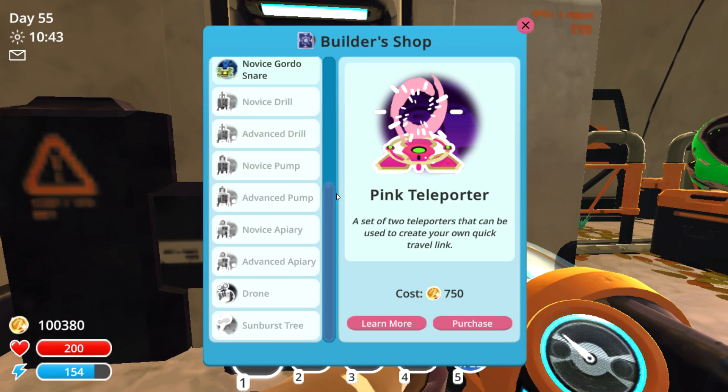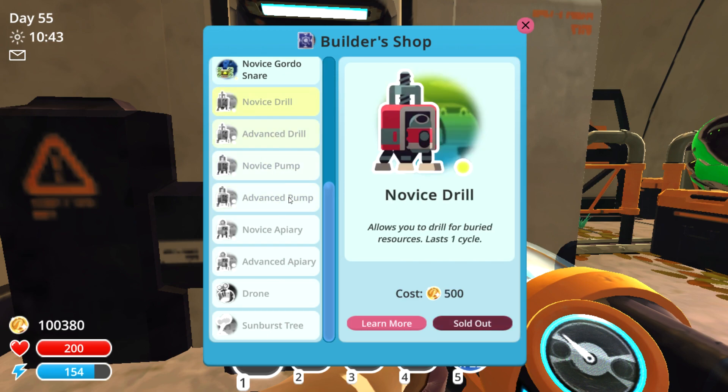There are a few things we're going to need from this builder shop — one of them being the novice drill, as well as the novice apiary. You may also notice that there is the drone down below, which we will need to purchase once we acquire all those resources needed to actually fabricate one.